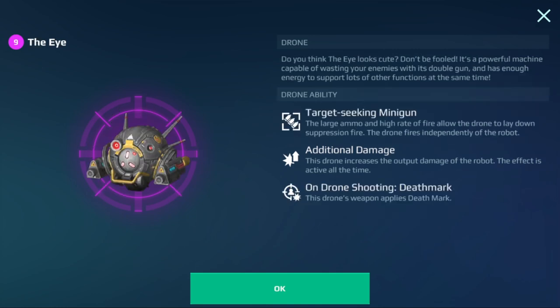Next, we have the Eye, which has a built-in weapon. It gives you a little bit of additional damage that's active all the time, and it's going to apply a little bit of death mark. The drone's built-in weapon will apply death mark to the person you're shooting, so this is basically a damage drone. It's kind of decent, I suppose — not something I would run myself, but somewhat decent.